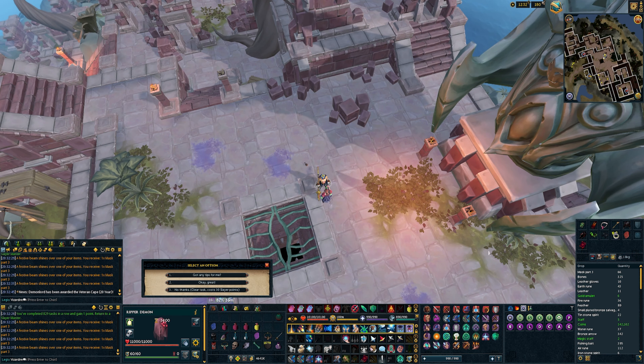It doesn't really matter quite how you go about killing each of these monsters — you can employ your own styles, preferences, and gear. I tend to use Subjugation for the most part as I have Scavenging 4 on the gear, sometimes switching to range in Armadyl gear for Black Demons just to speed it up, which is usually my last task.